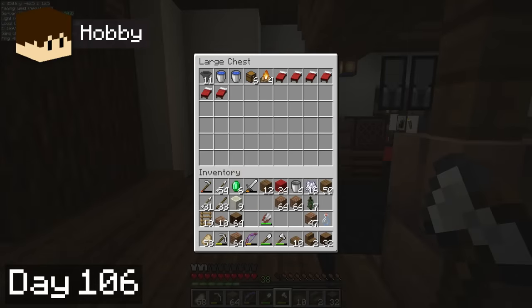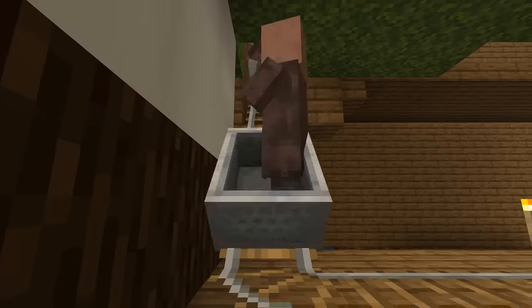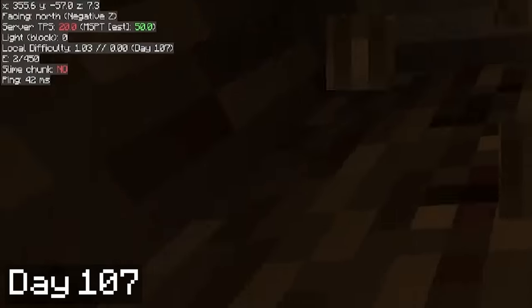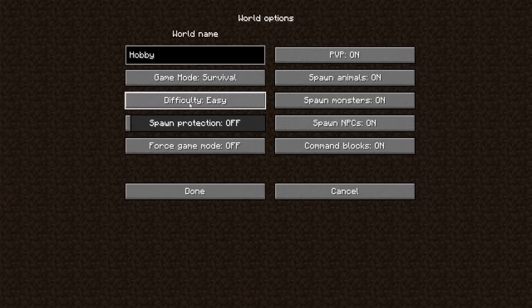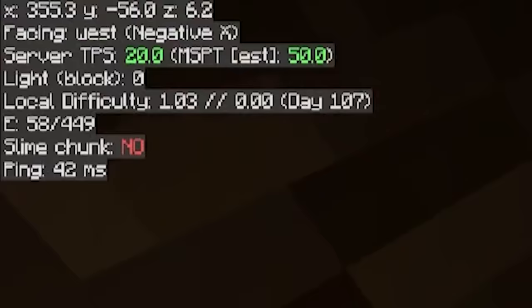Once we get a steady, automatic source of iron, we can easily use minecarts and rails to transport villagers into a villager trading hall. Plus, iron itself is a pretty good trade for emeralds. Hobbie was chopping wood in the morning of day 7 when we realized that the difficulty of our server had accidentally been reset to easy. We switched it right back to hard, but this meant that our local difficulty would probably now be too low to get any mobs spawning with diamond armor.